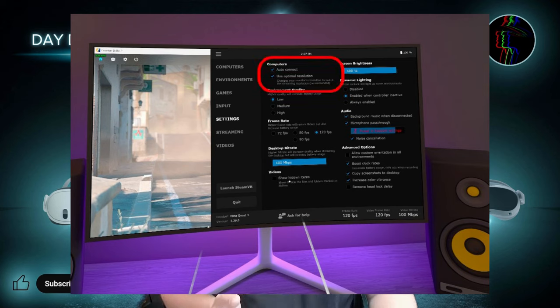Under Computers at the top left, you will find the option to Auto Connect, which determines whether Virtual Desktop will automatically connect to your PC if it identifies one to connect to on your network.